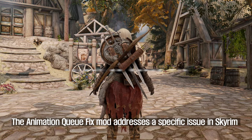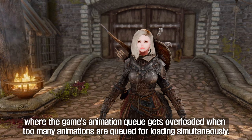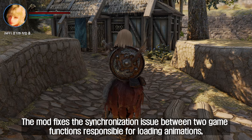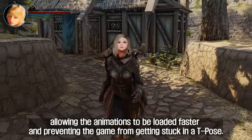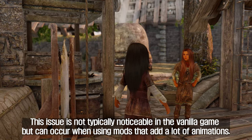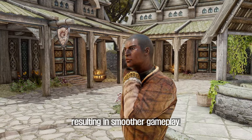The third plugin I'm going to introduce to you is Animation Queue Fix. This mod addresses a specific issue in Skyrim where the game's animation queue gets overloaded when too many animations are queued for loading simultaneously. It fixes the synchronization issue between two game functions responsible for loading animations, allowing them to be loaded faster and preventing the game from getting stuck in T-pose. With this mod installed, the animation queue resolves much faster, resulting in smoother gameplay.